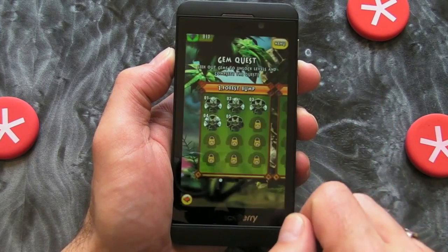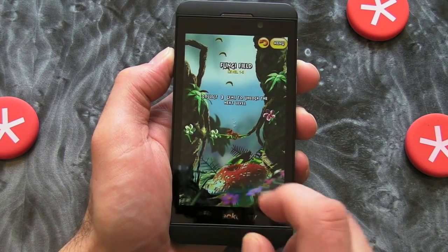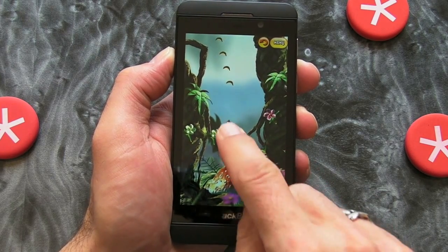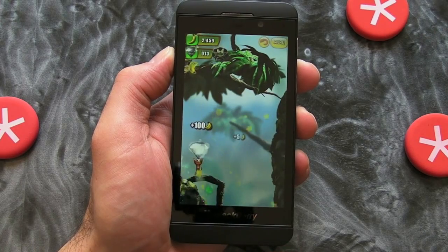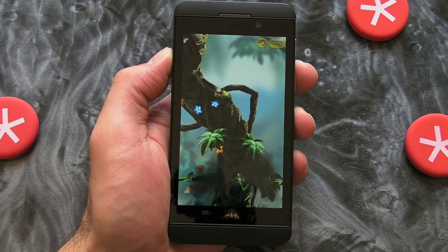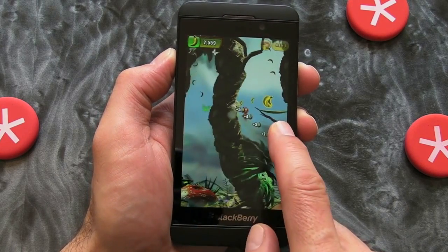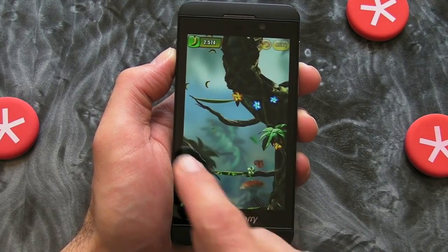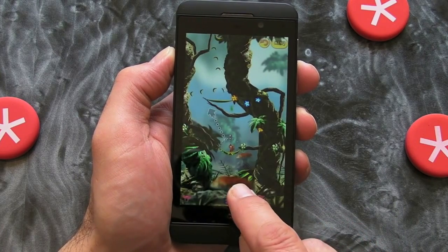Let's see if we can jump into another level and give you an example of that. There we go, and there's one of the gems that we need to collect. What we can also do is, if we're moving left and right, we can actually scroll around so that we can see where we need to fire the chimp.